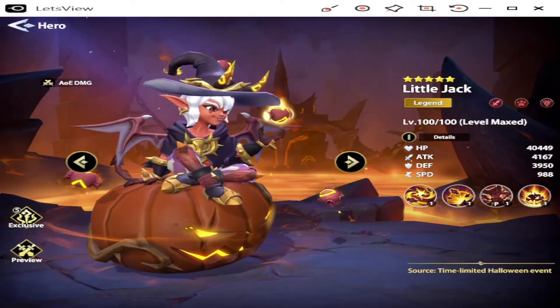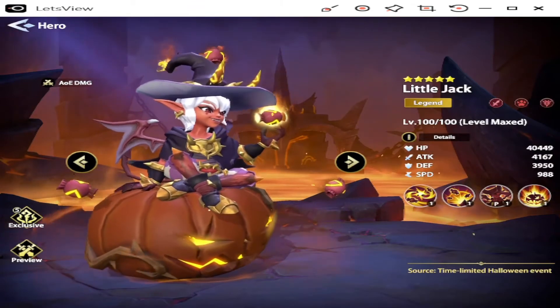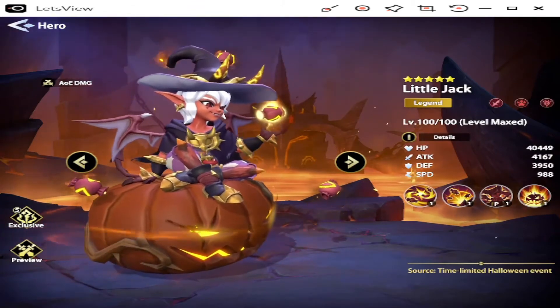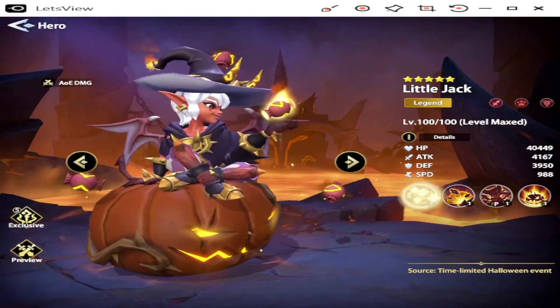Out of the box, Little Jack at level 100: HP 4,449. Attack 4,167, which is quite high. Defense 3,950. Speed 988. Let's go over his skills.